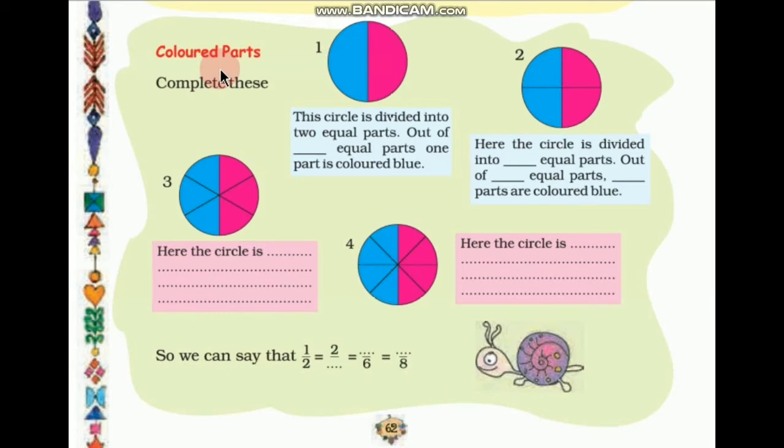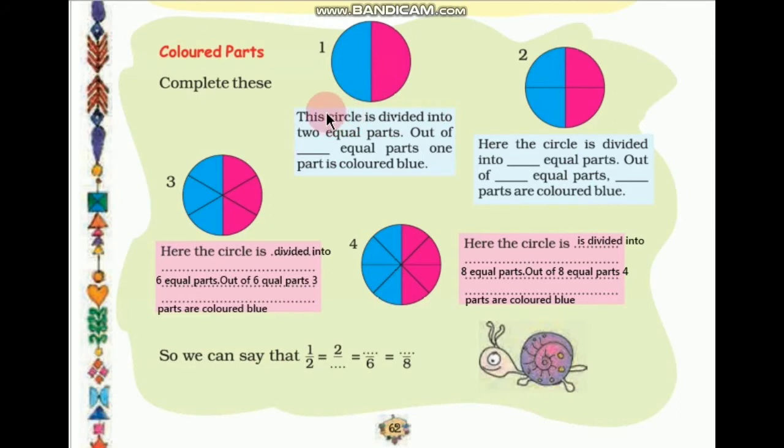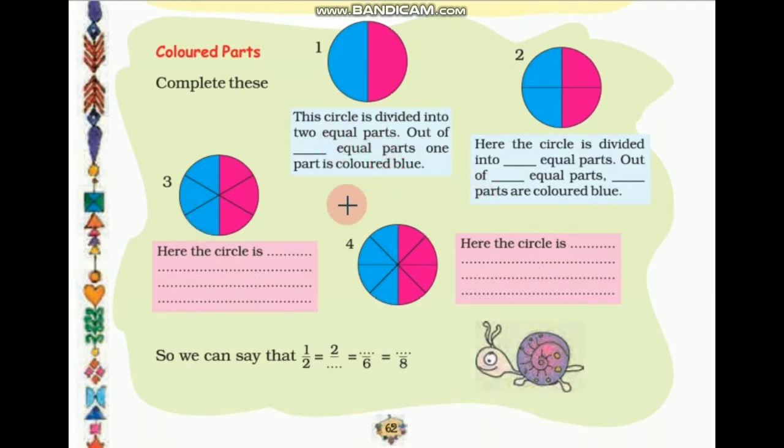Now the topic is colored parts. Complete these. Here the first circle is divided into two equal parts — half is colored blue and half is colored pink. One part is colored blue. The second circle is divided into four equal parts and two parts are blue.